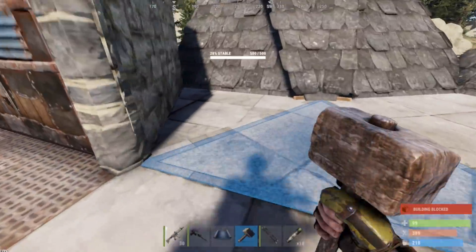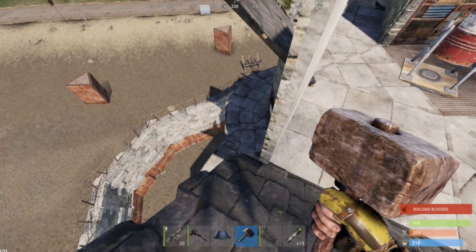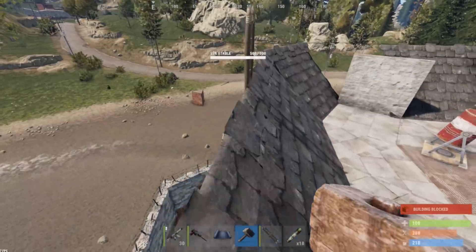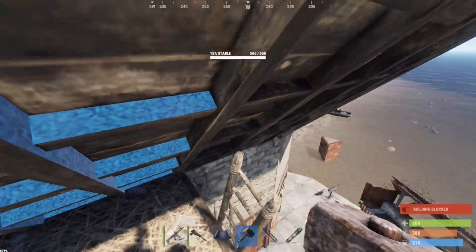It just has a bunch of ladders all over the top, but it looks good to raid. I'll do another quick check — yeah, it looked okay. Let's go ahead and hit this thing. I'll build out, jump out, and come back here.